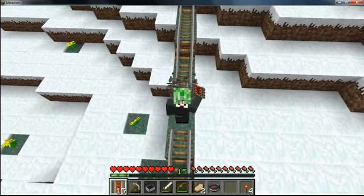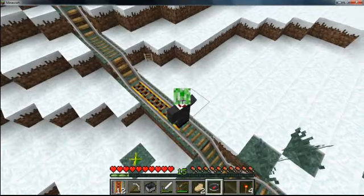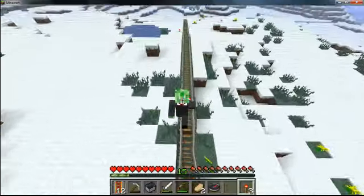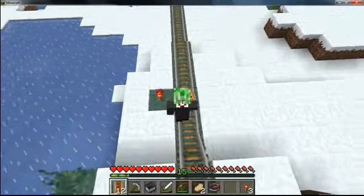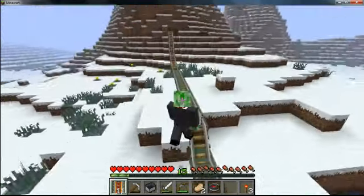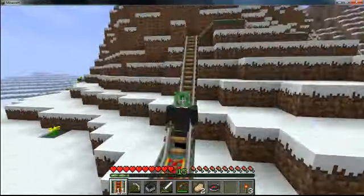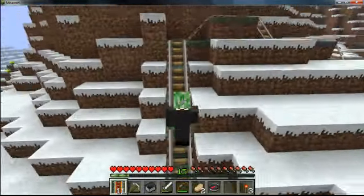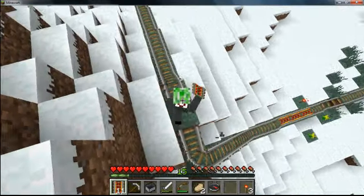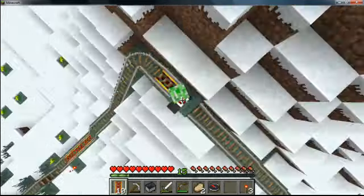It's not just one torch for each powered rail — if you put a torch there it can power up to eight or nine blocks, just like redstone. So you can make yourself go faster by placing more powered rails.